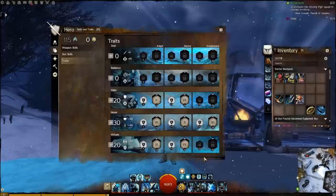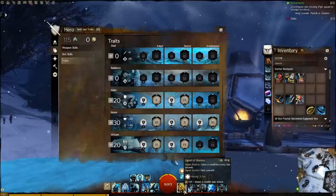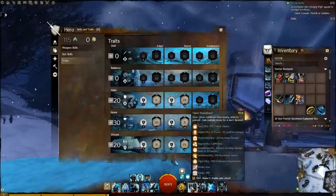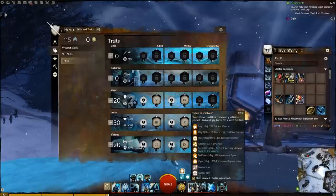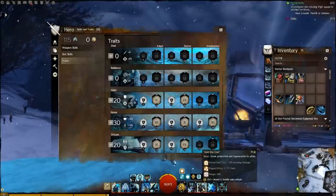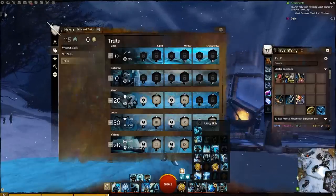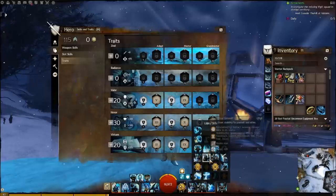For utility skills, I run the Signet of Resolve, where I get nearly 10,000 healing. I mix up the rest depending on the fight, but I usually use Save Yourself because it gives you almost every single boon in the game, and with your boon duration that's 18 seconds of boon duration — too good to pass up. I usually also run Hold the Line for protection and regeneration, and every now and then I'll run Shield of the Avenger or another shout depending on the fight. These utility skills should be adapted to whatever is most useful for your situation.